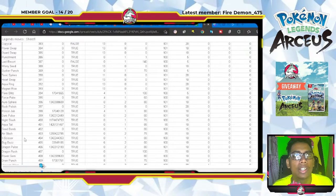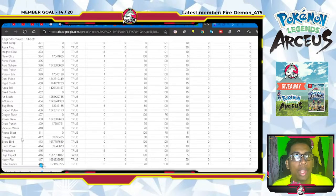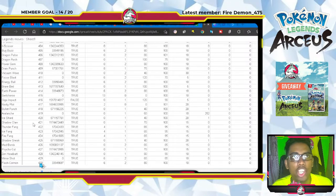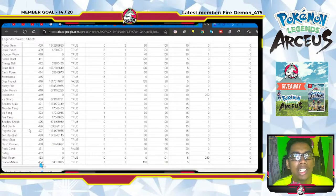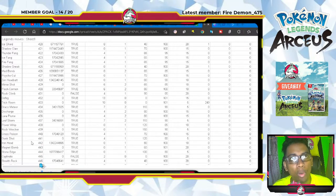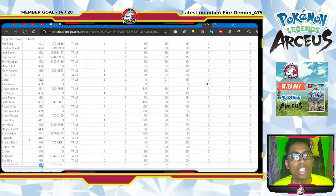We have Close Combat, Flare Blitz, Aura Sphere, Poison Jab, Dark Pulse, Night Slash, Aqua Tail, Air Slash, X-Scissor, Bug Buzz, Dragon Pulse, Power Gem, Drain Punch, Energy Ball, Brave Bird, Earth Power — it's going to be cool to see some of these moves with new animations. Giga Impact, Nasty Plot, Bullet Punch, Ice Shard — a priority move — Shadow Claw, Thunder Fang, Ice Fang, Fire Fang, and Shadow Sneak — also a priority move.